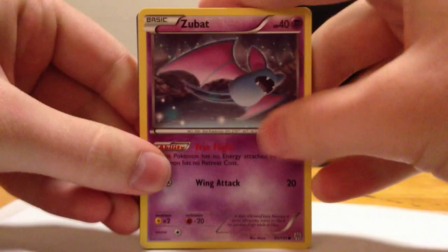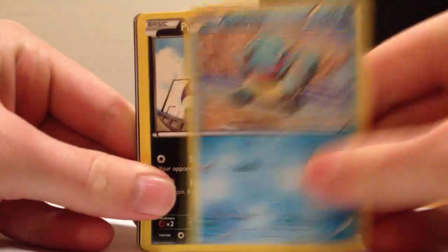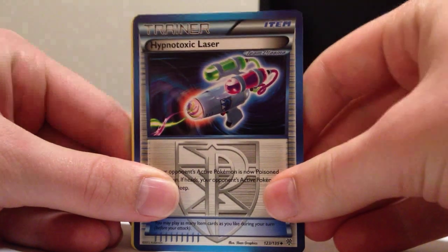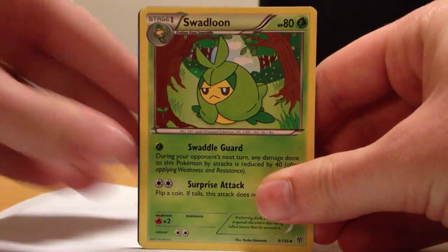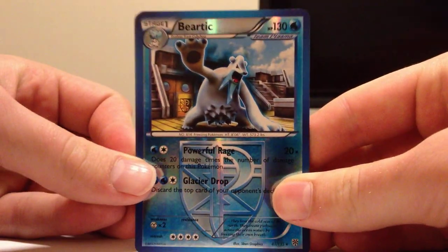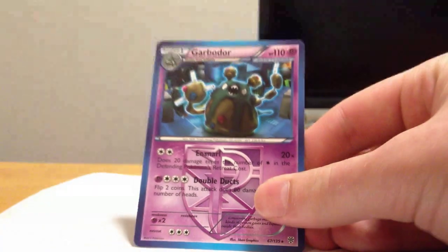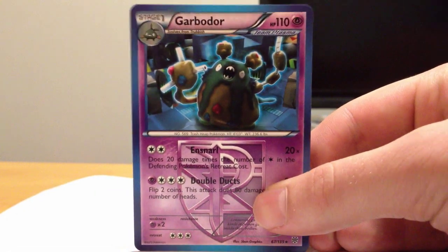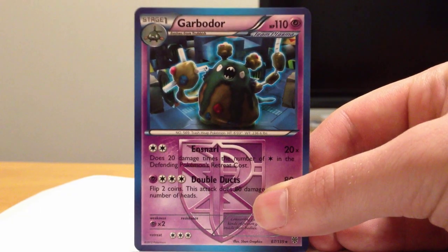And we have a Leopard pack. We have Zubat, Squeal, Carloid, Sea Waddle, Timber, Hypnotoxic Laser — this goes here, I will take it — and we have a Swadloon, Soul Rock, a Reverse Bear Tick — that's rare, very nice — and Garbodor. I don't think we got one of those yet. Is it shiny? No, it's not shiny. So now we have the holo. One of the sets has a holo Garbodor — it might be Plasma Freeze, we'll get to that soon.